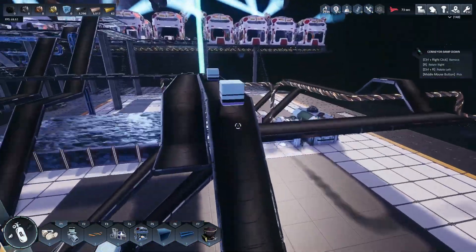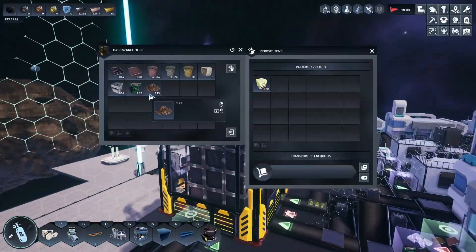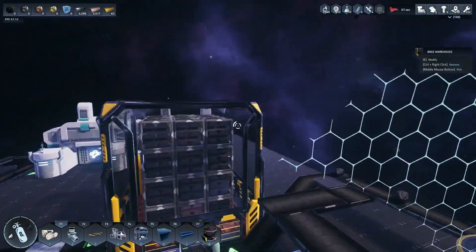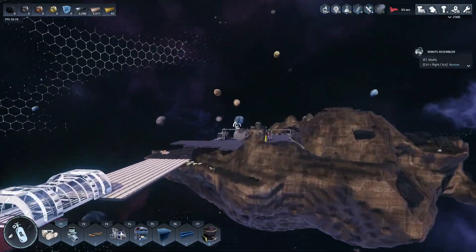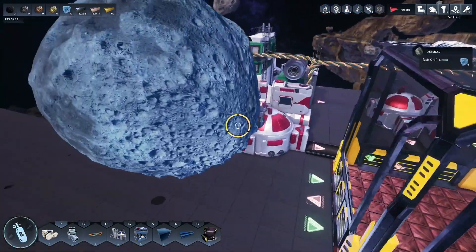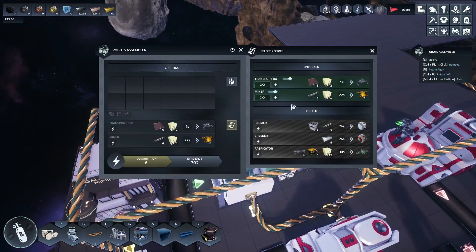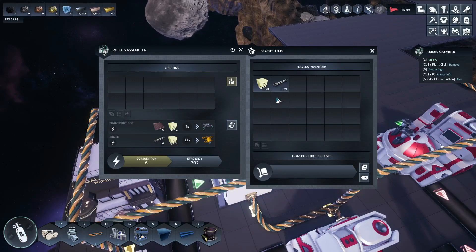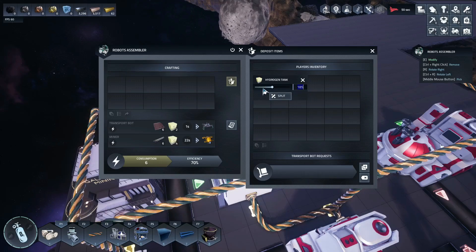We'll grab all the hydrogen — there's a ton more so I'm not too worried. Then I need some rods, which are in this box — we'll just take all of them. We can throw them back in a box later, or put them in a base warehouse since anything in there can be used for crafting. We need four miners so we need 16 hydrogen and 24 rods.